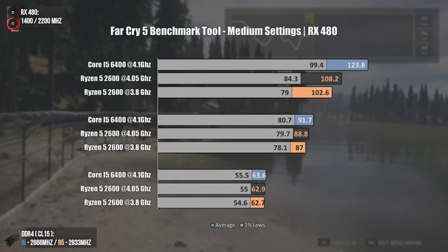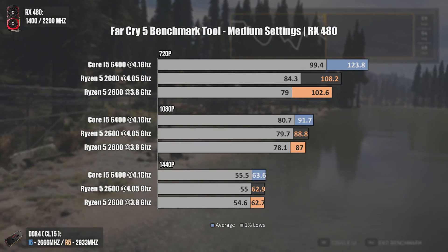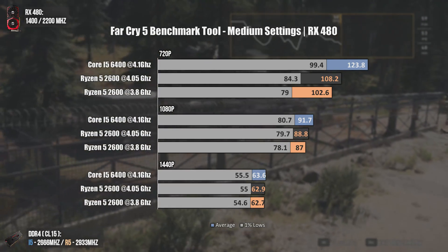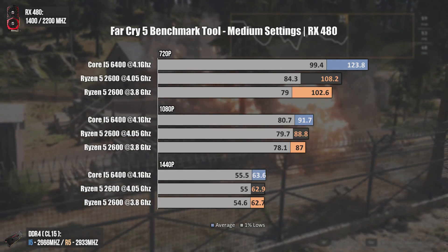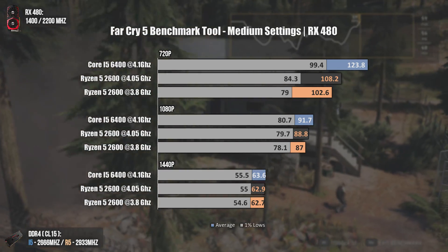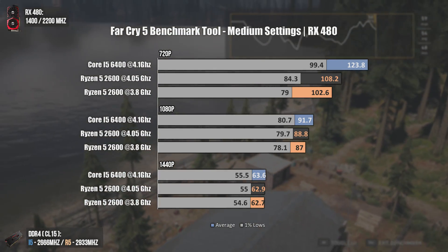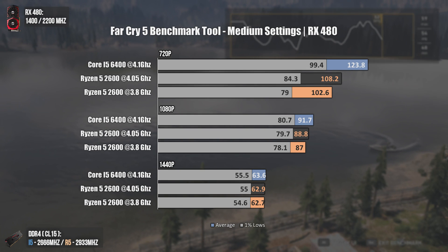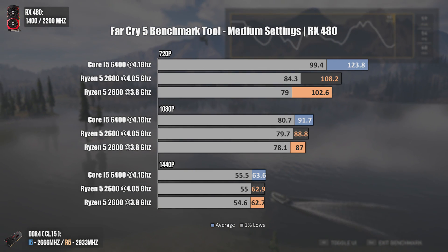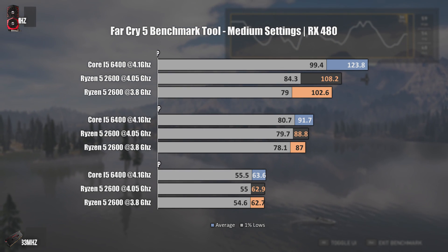The second test is Far Cry 5. Here we can see that the i5 is barely ahead at 1080p and 1440p, but once we go down to 720p and eliminate the GPU bottleneck, the i5 6400 pushes around 15 more FPS on average. The big difference is in the 1% lows, where the i5 again has an advantage of around 15 FPS — higher 1% lows increase the smoothness of gameplay.